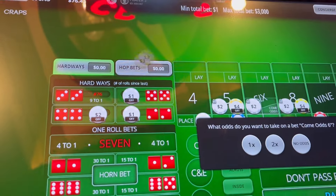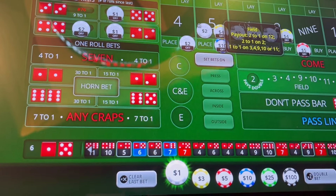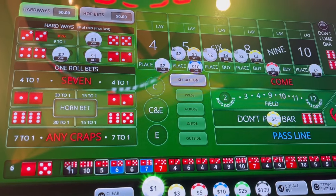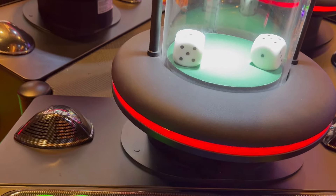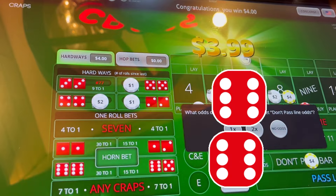Six — so that's not what we want to see. But we will put our four dollars back. We are looking for a point again. We're down to 68 dollars. Six came right back.